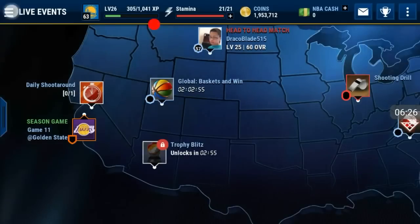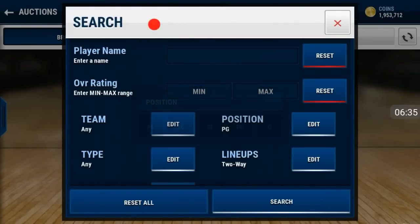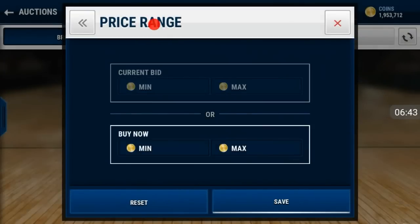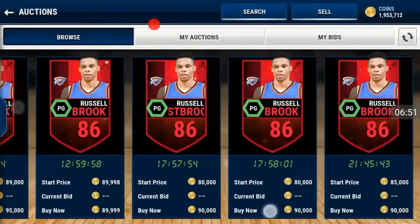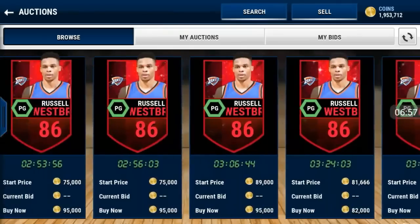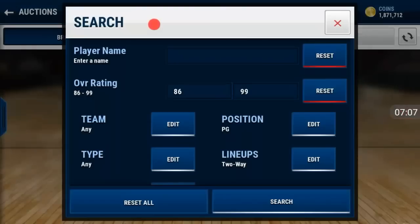Now let's move on to the two-way lineup. We're going to do two-way point guards. Let's try 86 for 95K. We're about to get this Westbrook — there's one for 90, one for 82. Is there anyone lower than 82? Nope. Someone here can pick up that one for 82 — boom, that's a good pickup. So now let's move on to shooting guard.